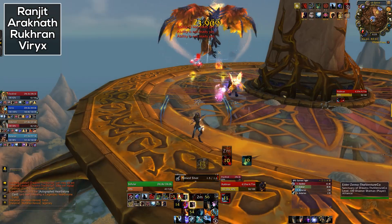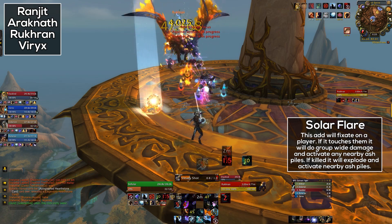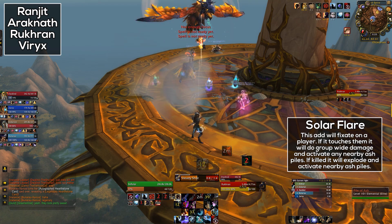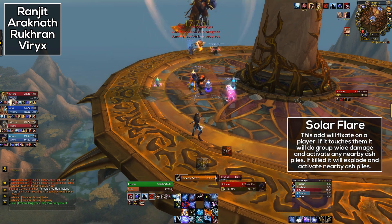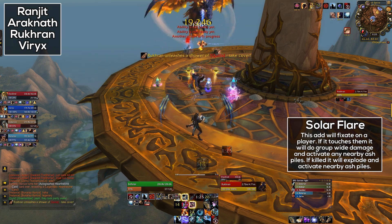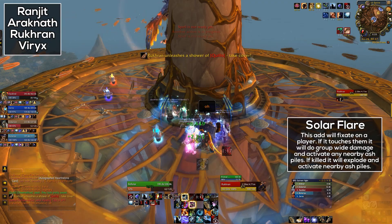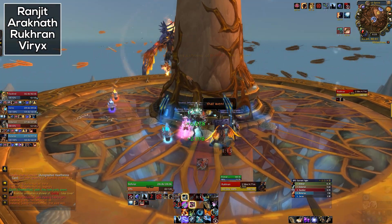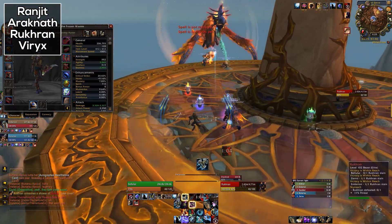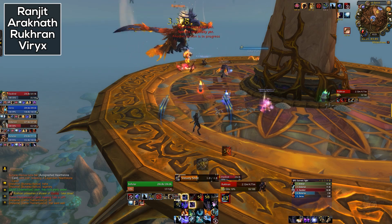Now next we've got Rook Ran. This is one of the more annoying bosses. His main gimmick is the ash piles. The room is covered in piles of ash and the boss will turn one of these into a phoenix add. This causes the ash to explode and deal damage to nearby players, so don't stand anywhere near the ash. The add will fixate on someone and if it touches that person it will explode, causing group-wide damage and activating nearby ash piles into even more adds. These also explode when killed, activating ash piles within 5 yards. This can spiral out of control quickly, so the best thing to do is just kill these adds before they even move — it only takes a few seconds for them to start fixating on someone.